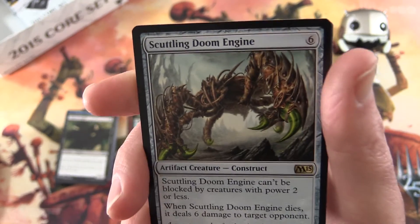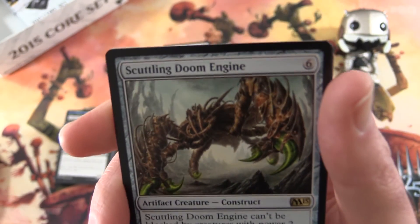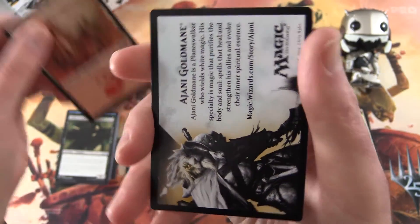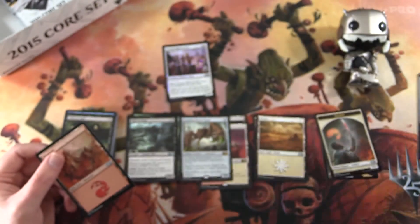This sounds like the sort of thing people might like to chuck in an EDH deck. Have you had great success with this guy? Leave a note in the comments. And we get a mountain — and there he is again, Ajani Goldmane, hogging the limelight.